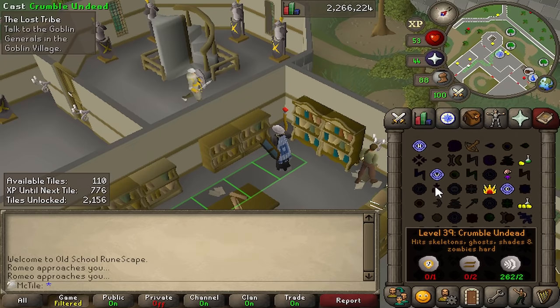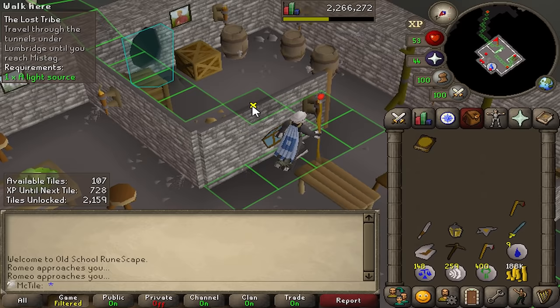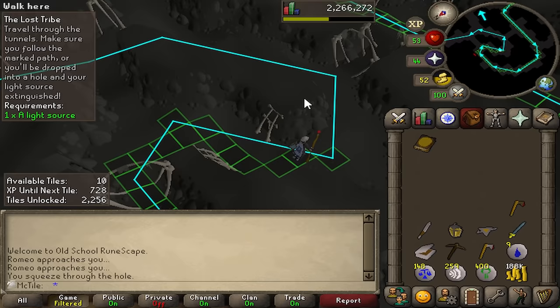I don't have any water runes, so back to pest control we go. These guys are going to teach me the two greatest emotes in the game: the goblin bow and the goblin salute. Now we are ready. Let's see how deep we can get with 107 tiles. This is the path I have to take — as you can see it winds all the way, and all the way at the end is where I need to get to.